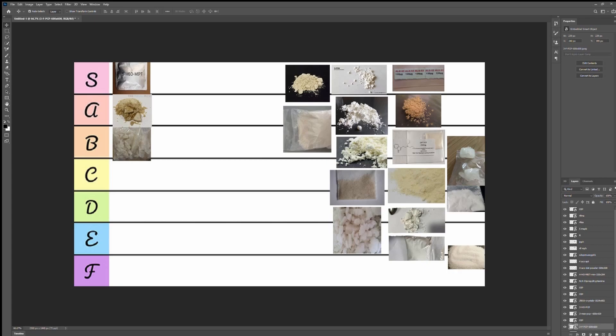Next is 3Cl-PCP. I'll rank it a C because it's a hit-or-miss chemical — it didn't really get me too high when I did it. It requires a lot more dosage to feel effects and it's just not the best. I don't really like taking a chemical that makes you want to take more. So 3Cl-PCP goes right below 3F-PCP, and 3HO-PCB is above all of them.